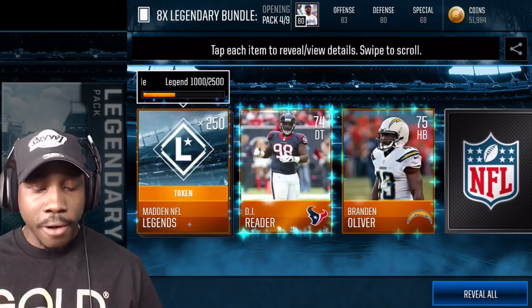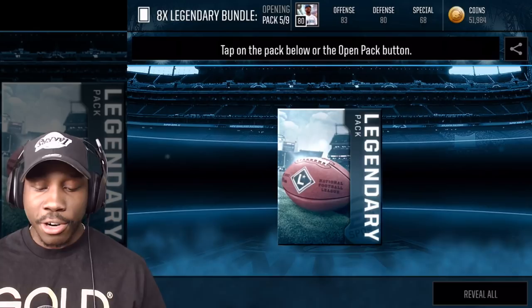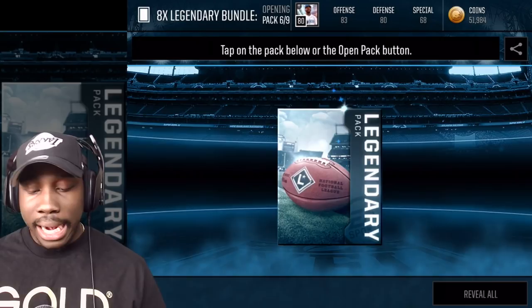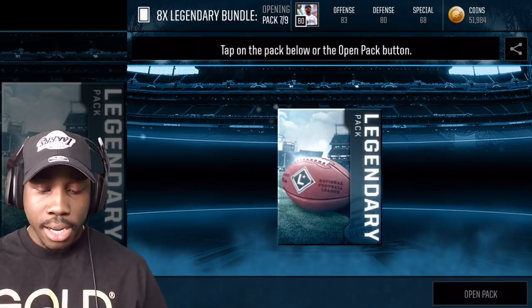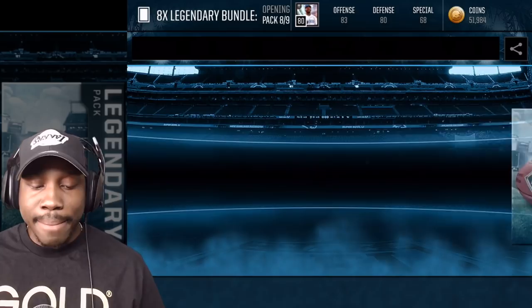So we got stuff that automatically gets added to sets when you pull it — that's actually pretty cool, because sometimes you forget. Bam — Marshall Falk! I want that one, I need that Marshall Falk on my team. That's the card I really want out of all the legends right now. I'd be happiest with that one.